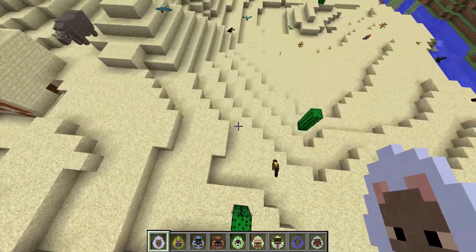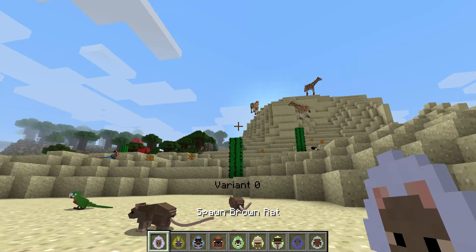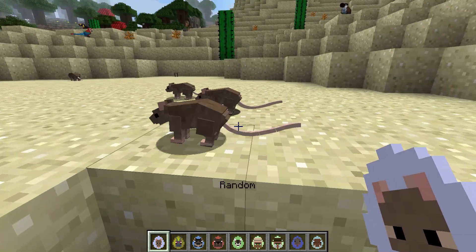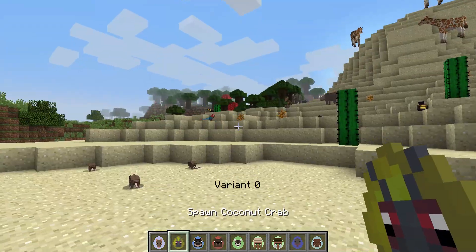Okay, moving on to the final batch of mobs. Rats — why can't I switch between variant zero and random? It's just the same stupid rat. Is there a baby rat? Nope, no baby rat. God damn it.